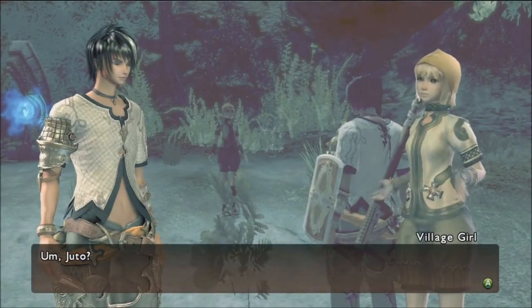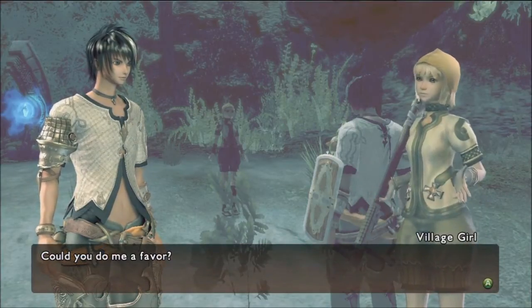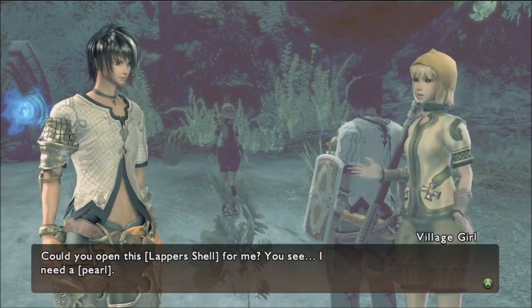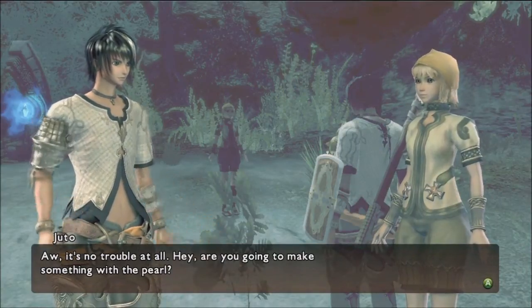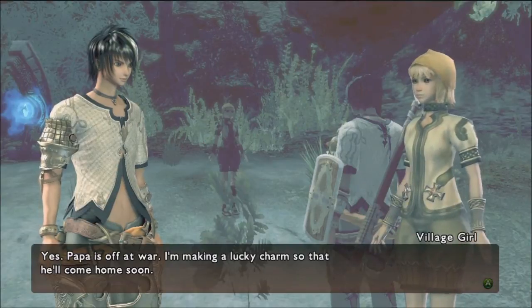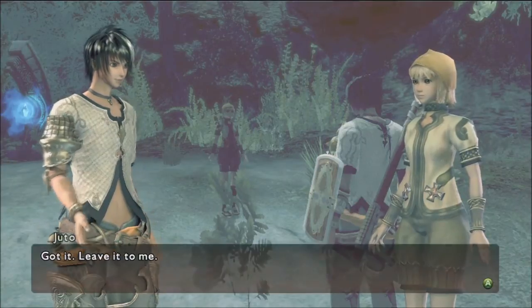Juto? What's up? Could you do me a favor? Could you open this lapper's shell for me? You see, I need a pearl. Ah, it's no trouble at all. Hey, are you going to make something with the pearl? Yes. Papa is off at war. I'm making a lucky charm so that he'll come home soon. A kick from you will be plenty to break the lapper's shell. Just get close to the lapper's shell and then press the A button. Got it. Leave it to me.